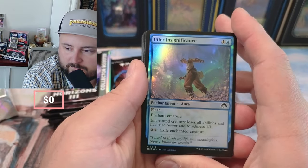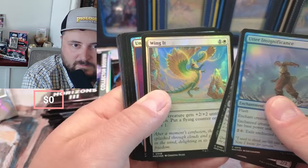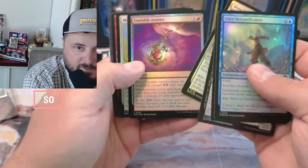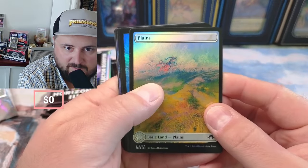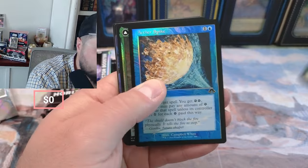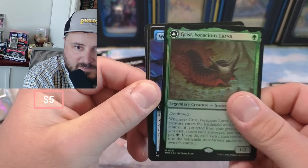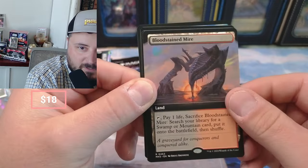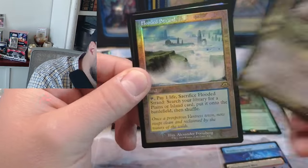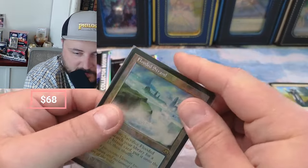Sentry Wing, unstable amulet. Some of these commons and uncommons are pretty decent — angel, aether spike, Grist! Grist, he's the insect guy. Sage of the mire, we got the bear. And a Flooded Strand — holy cow, starting this thing off right! Flooded Strand at $55, that's what we like to see.